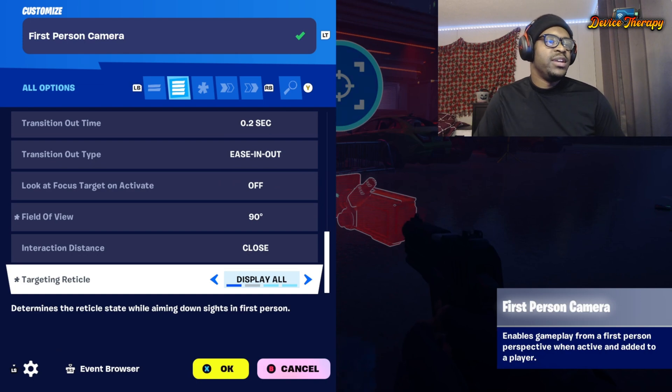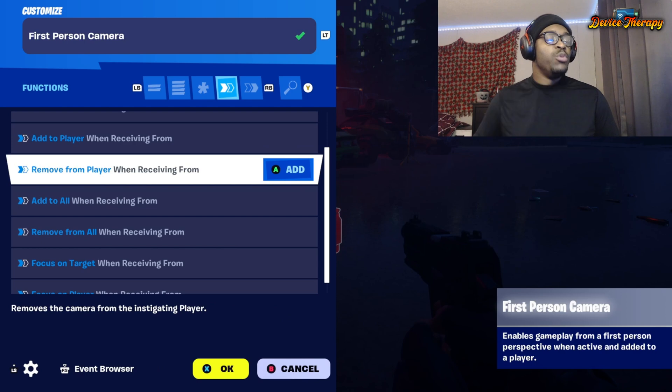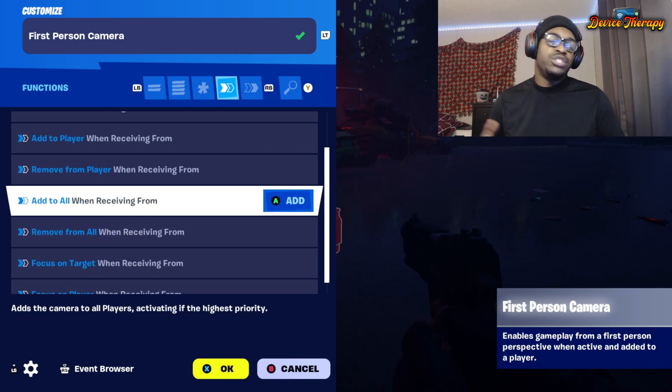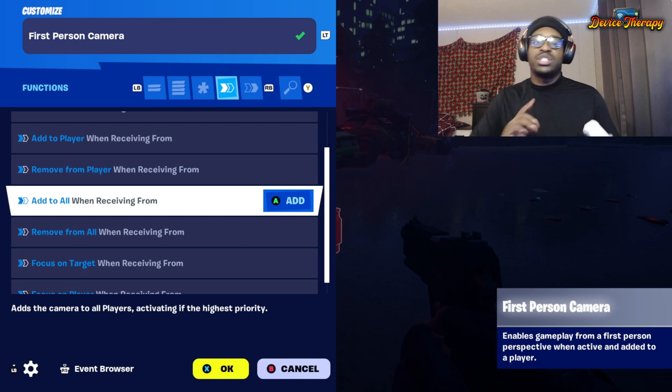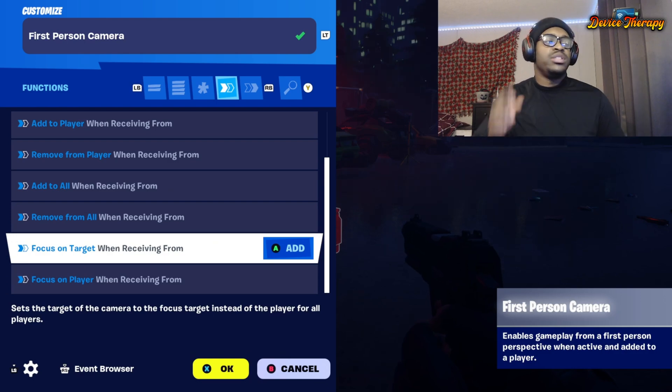Always experiment with every device you use. Within the functions, you have the option to add to player on an event — set up some mechanics, maybe a player counter or a mutator zone. If you don't connect it immediately on game start, you can remove camera, add to all — which makes it easy so you don't have to go one by one — or remove from all. Focus on target focuses your attention on the closest player near you.